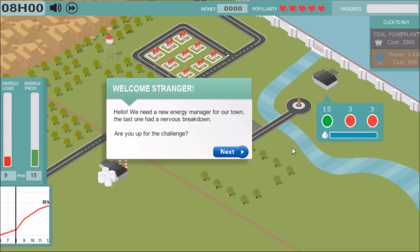We've got a dam, and we can later on buy a coal power plant. We have solar panels we can pick up, and we have to manage the output of the power to satisfy the town before they get angry and kick us out. We need a new energy manager for our town — the last one had a nervous breakdown.